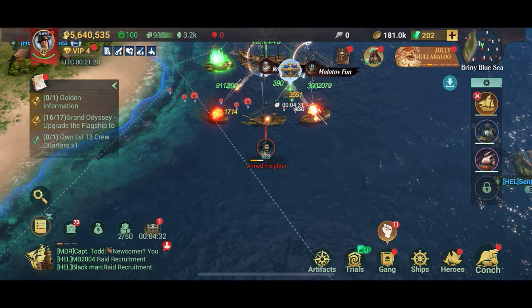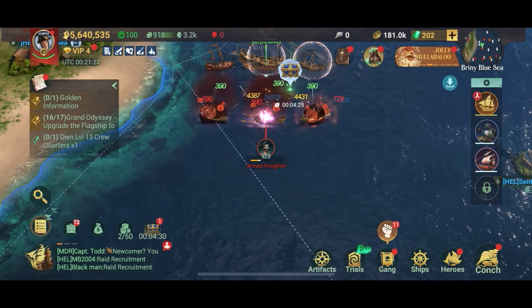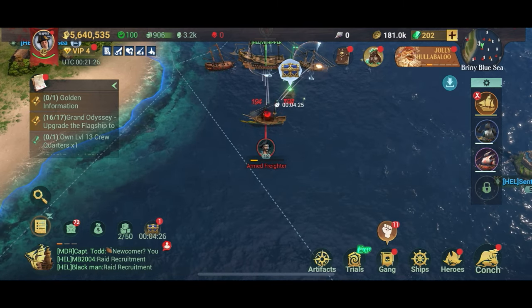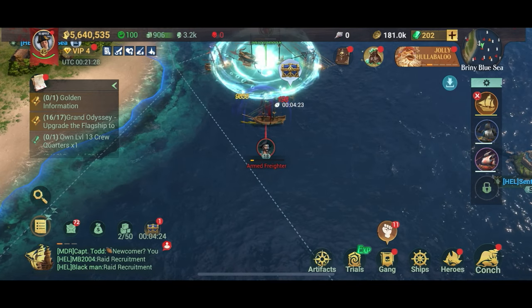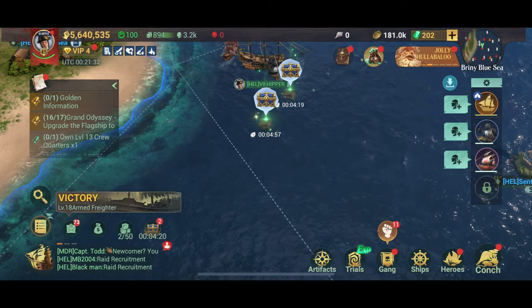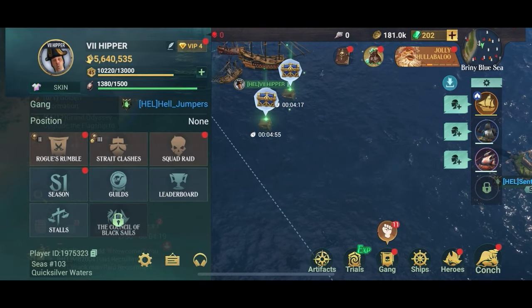So obviously, what does that tell us? You should always sink the highest level ships you can possibly get close to. Don't sink anything below your own level — go for something two levels higher and you'll get much better loot out of that. It's the same with sea monsters really.